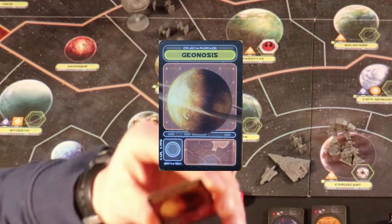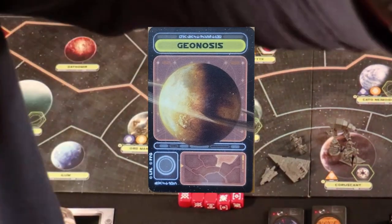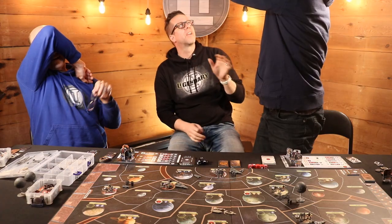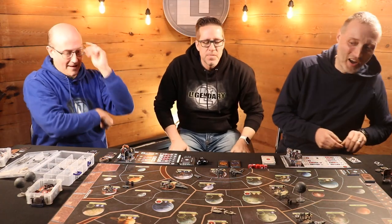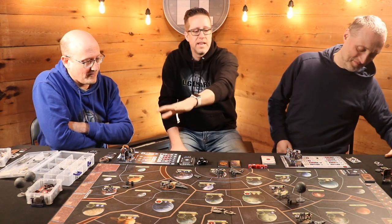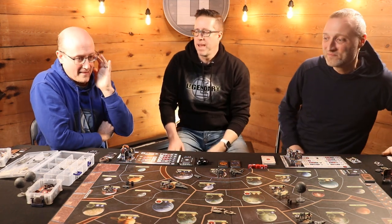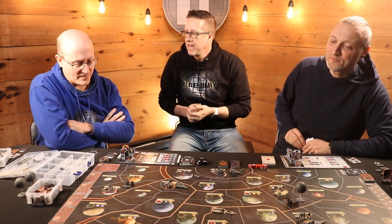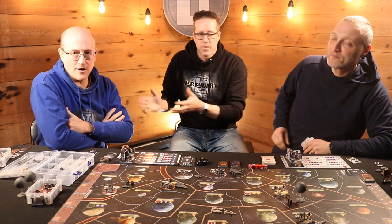Ready? Four, three, two, one. Hide the card. So that is the base — he's going to slide that under the rebel base marker. He has hidden his base somewhere on this map. Your job is to find him, land on the space, eradicate his units, and you win the game.